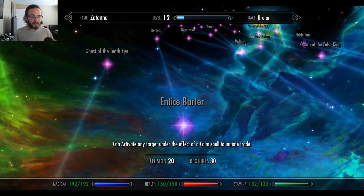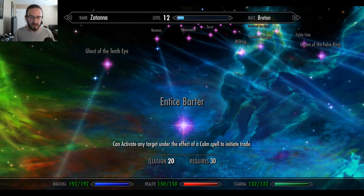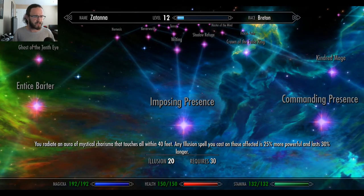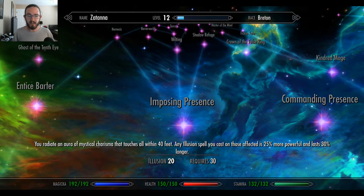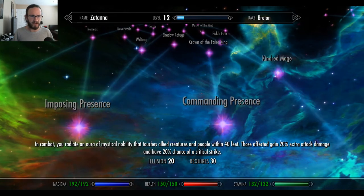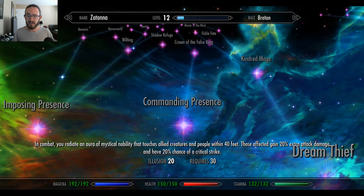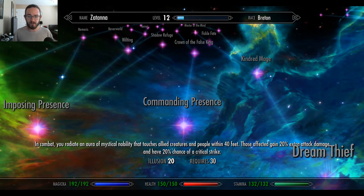Entice Barter: can activate any target under the effect of a calm spell to initiate trade. Interesting. Imposing Presence: you radiate an aura of mystical charisma that touches all within 40 feet — any illusion spell you cast on those affected is 25% more powerful and lasts 30 seconds longer.